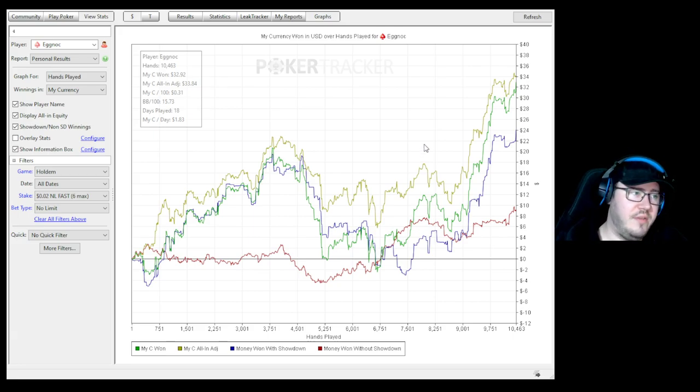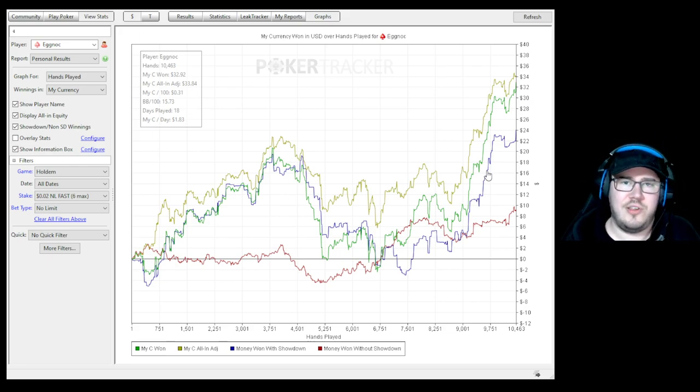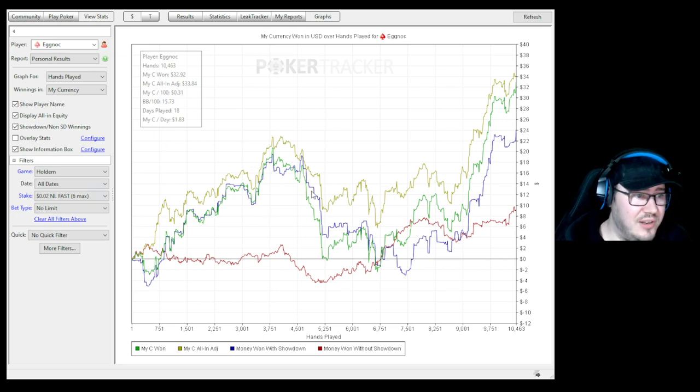From the first 10k hands summary, at 2NL it feels like a massive error to be going to showdown without what should really be absolute top of range in most cases. You must be very careful with how wide you're getting to showdown calling villains down. I've been folding a lot — opening a wide range because I feel like I can make profit post-flop. I've been soft playing hands and not three-betting as much as I normally would at bigger stakes. At micro stakes I like doing more calling, getting to see more flops, turns, and rivers, and binking opponents that way rather than bulldozing them pre where they tend to overfold.